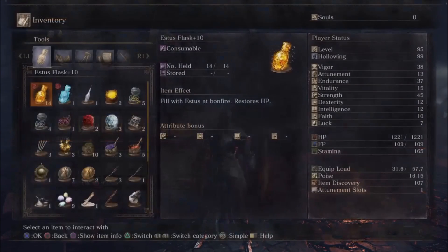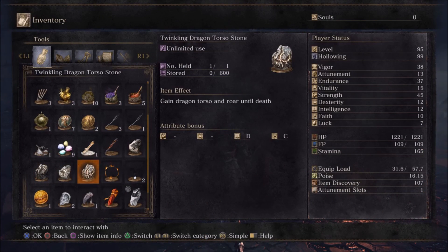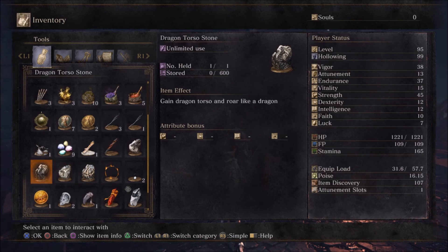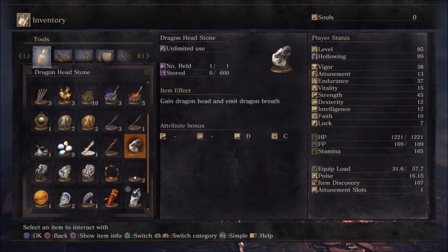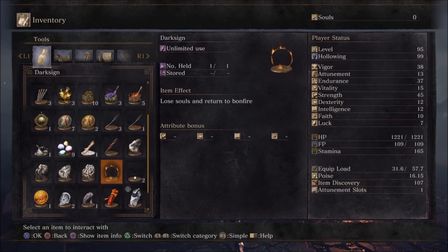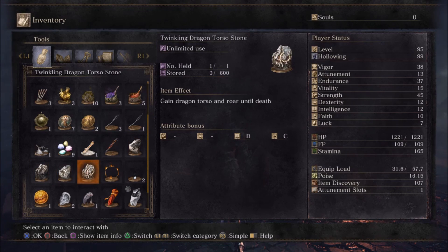So what you want to do is make sure you have all 4 of these unlocked: the twinkling dragon torso stone, the twinkling dragon head stone, the dragon torso stone, and a dragon head stone. I'm not going to provide a tutorial on how to get these 4 pieces here — I'll provide a link in the description to somebody else's tutorial on how to get these. They're not really hard to get.